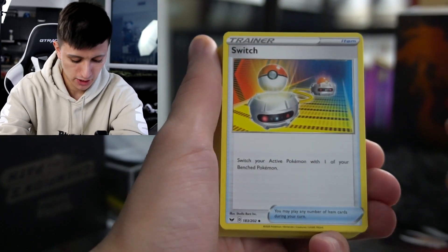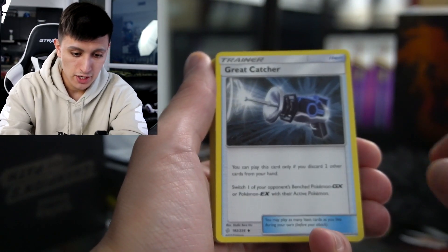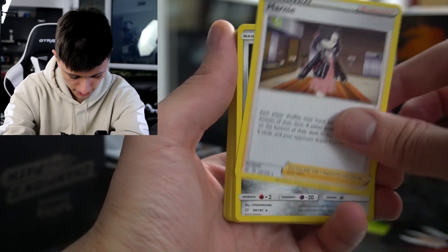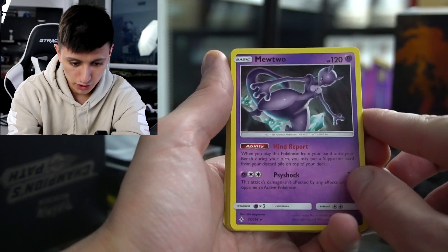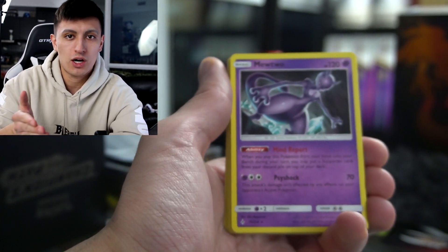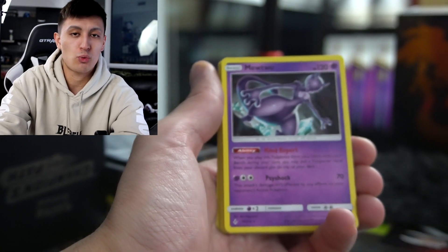We have another Metal Saucer, Professor's Research, Metal Energy, Viridian Forest, Water Energy, Great Catcher, Scoop Up Net, Ordinary Rod, Quick Ball, Marnie, Jirachi — they included quite a few Jirachis. Energy Switch, another Metal Energy, and Mewtwo. When you play Mewtwo from your hand onto your bench during your turn, you may put a supporter card from your discard pile on top of your deck. It's another really good combo card that allows you to create your own luck and force the game to play out the way you want it to.